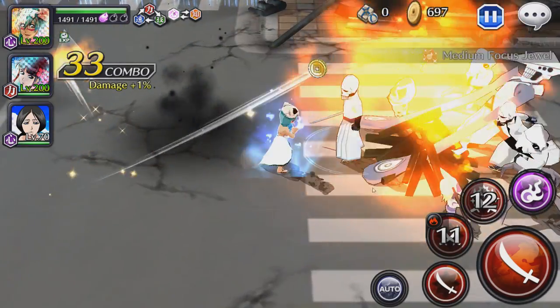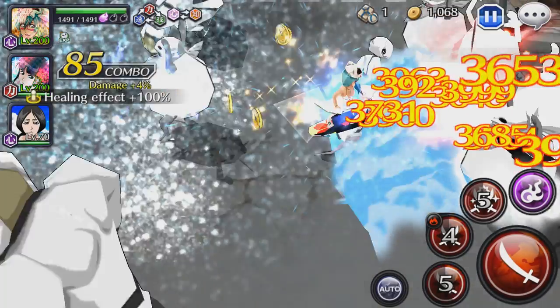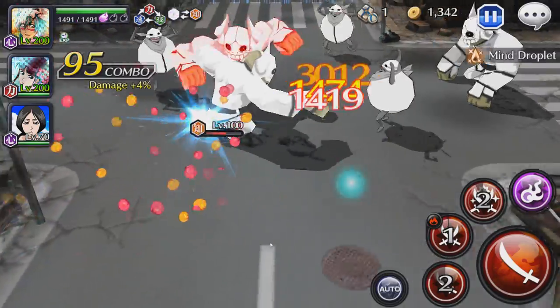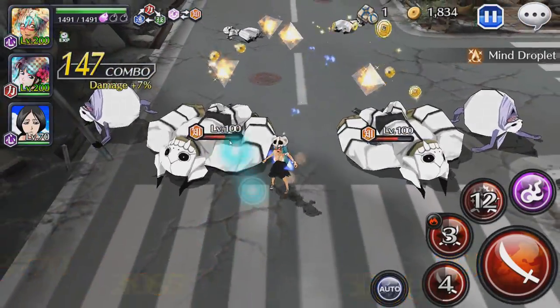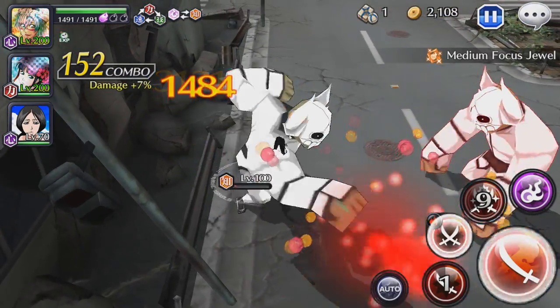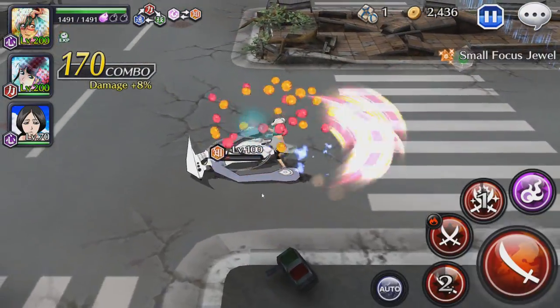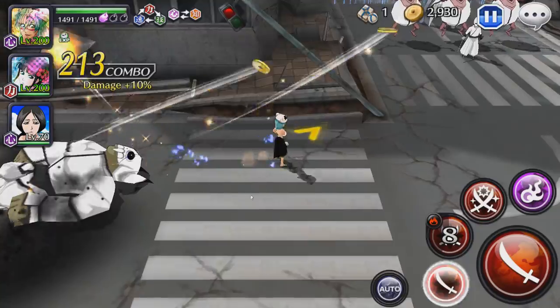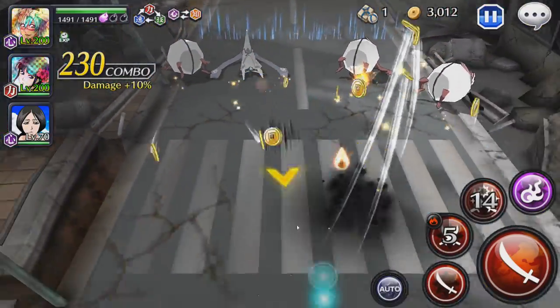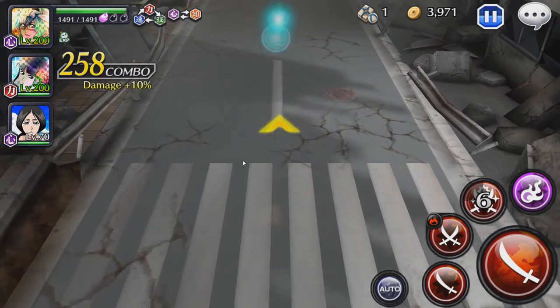Very high damage output going in. This is pretty much straight gameplay at maximum potential. Grouping them up and using initiation damage — look at that, very nice. The maximum I can do on the first strong attack is about 4k per hit if everything connects, so that's 16k on the first strong attack alone. Moving quickly through the raid.